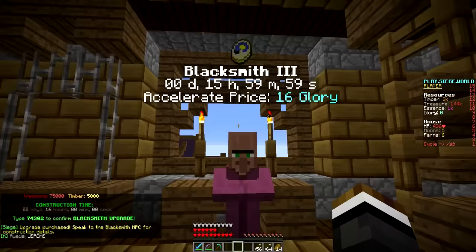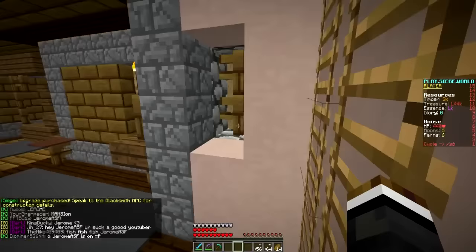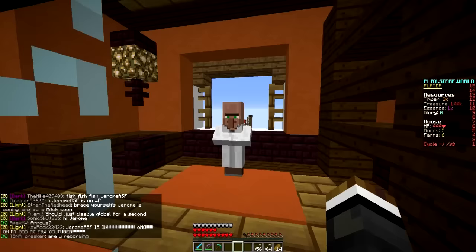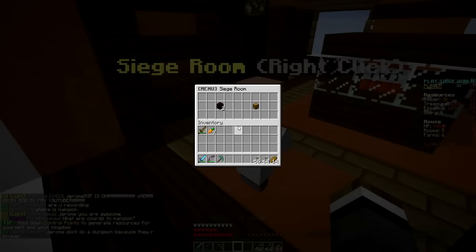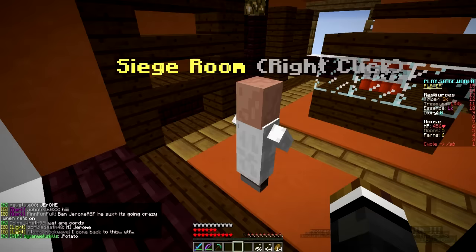Let's get our Blacksmith up to level 3 as well. By next episode we are going to have the best of the best — top tier everything pretty much. We won't be able to upgrade the new buildings we bought right away, so the Enchantment Chamber will take until the very last day to upgrade. To get the next Siege Room it needs 10,000 timber, and we're only at 3,000, which means we are very short on that front. We need 7,000 more timber.